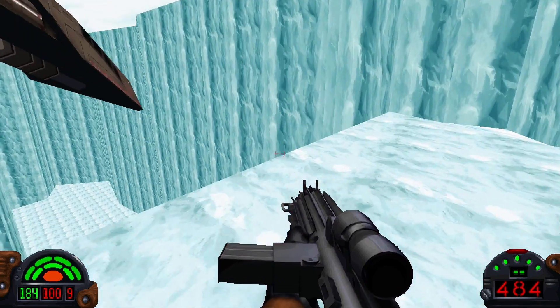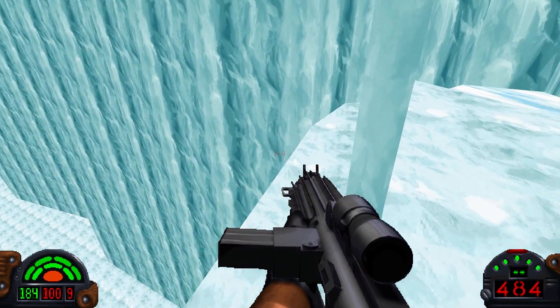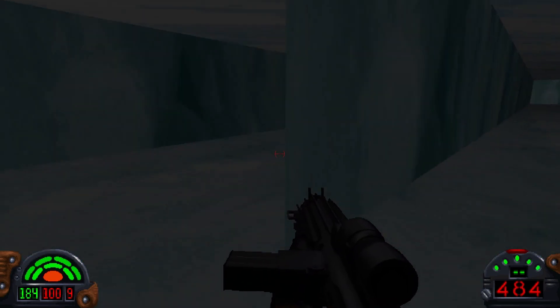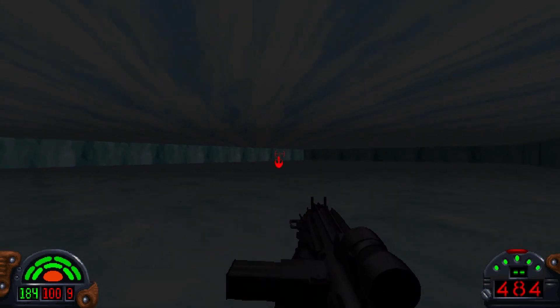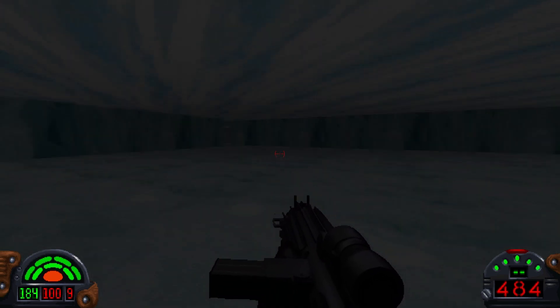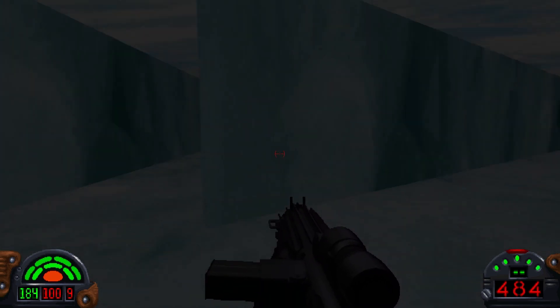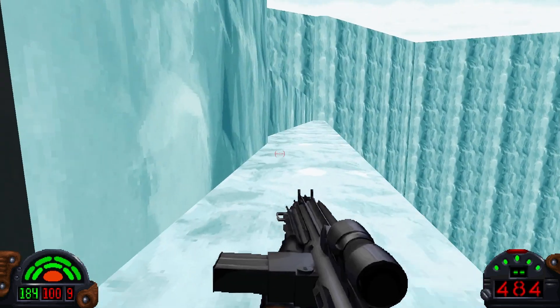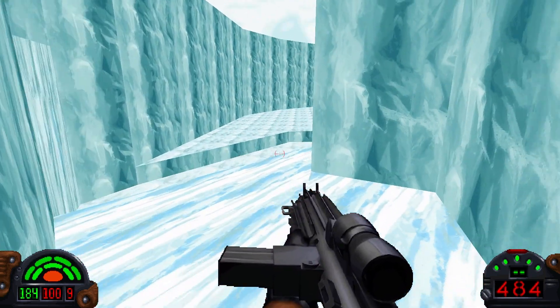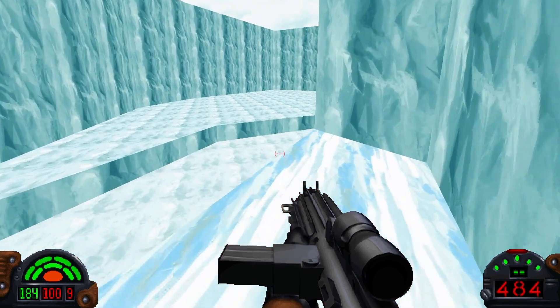The very first secret in this mission is right here at the beginning — off that little ledge right next to where you start. There's an extra life down there. This mission is unique because it introduces sliding on ice mechanics.